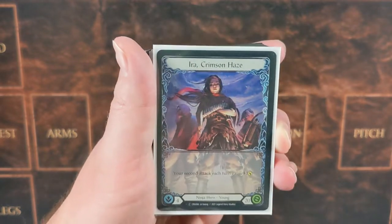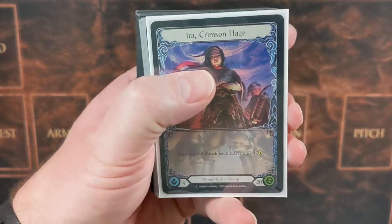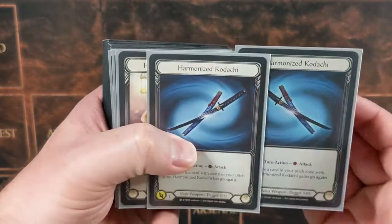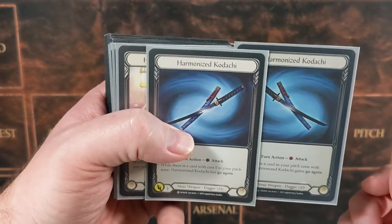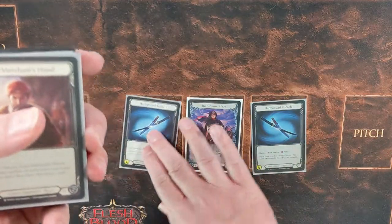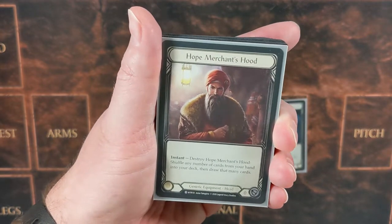Ira is the dirty dirty ninja. Ira says our second attack each turn gets plus one — it is an awesome ability that we will abuse greatly. For our weapons, running the two Harmonized Kodachis allows us to attack paying one for one, and if a card costs zero in our pitch zone it gets go again — we will abuse that quite a bit.